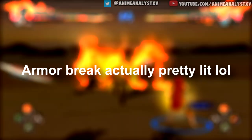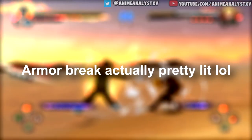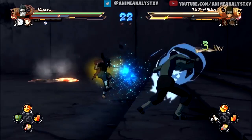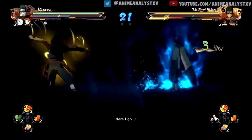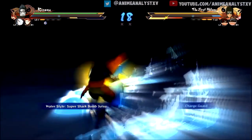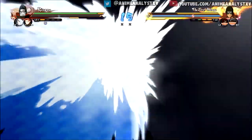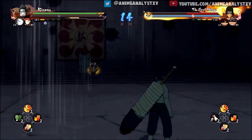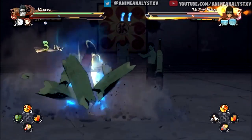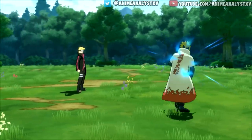Armor Break — the Armor Break system in Naruto Storm 4 is actually more detailed than we thought. Armor Break is unique for each and every character from what I've seen from the gameplay. Each character has different battle damage — it's not just some generic damage like a few scratches and a certain piece comes off. Every character has a unique Armor Break. The most raw one I've seen so far is Kisame — he actually gets his whole Akatsuki cloak taken off and just looks like some raw fish man from a Yu-Gi-Oh card or something.